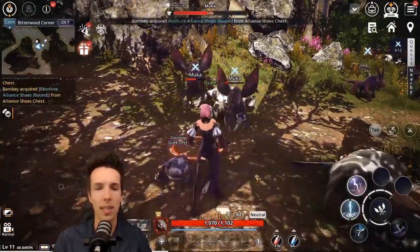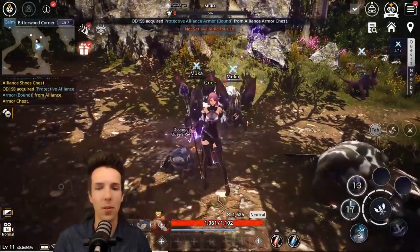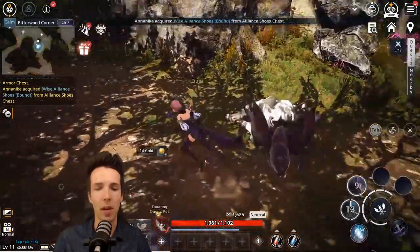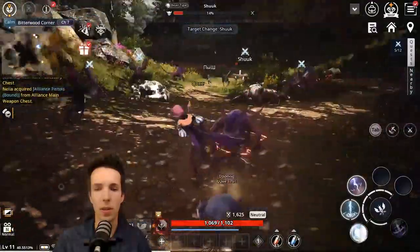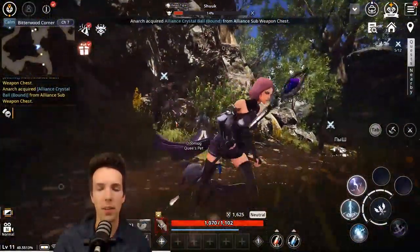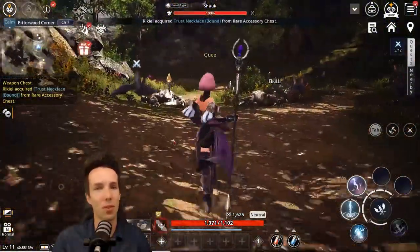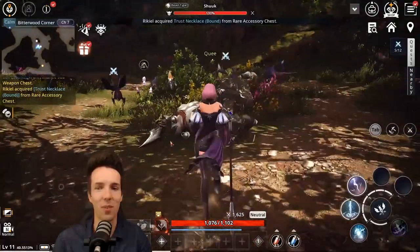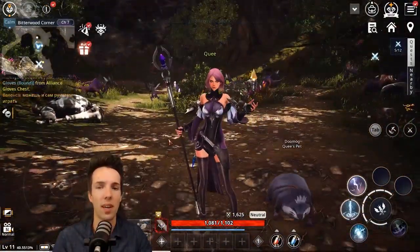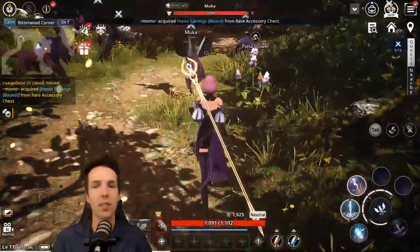You've got your spacebar as attack, one is your first ability, two is your second ability, and three is your third ability. Spells of course consume mana points which you can drink mana potions for. You can use your mouse to change the vantage point. You're moving around with WASD, and on mobile of course you're just going to be using your fingers — or indeed any body part that can activate the phone touchscreen.